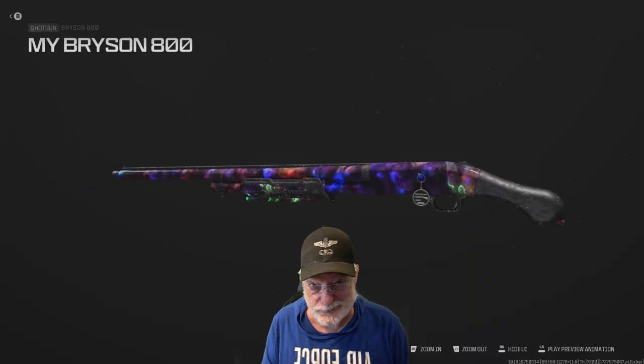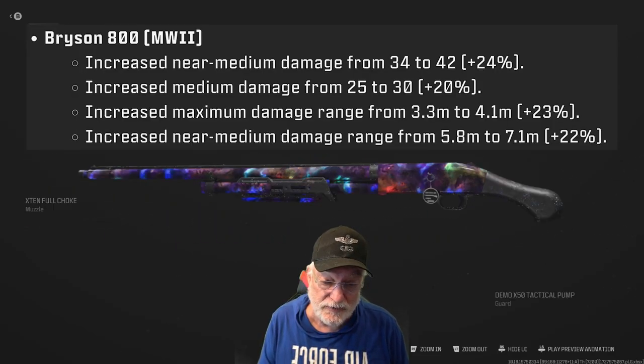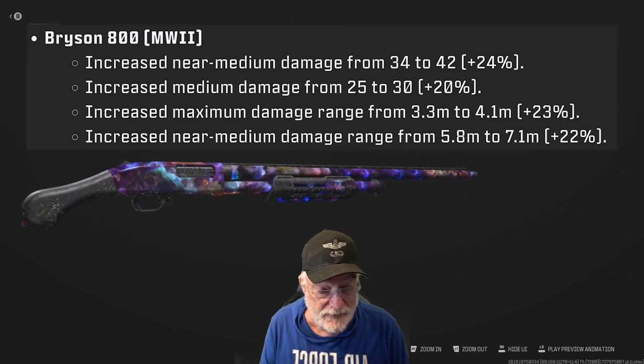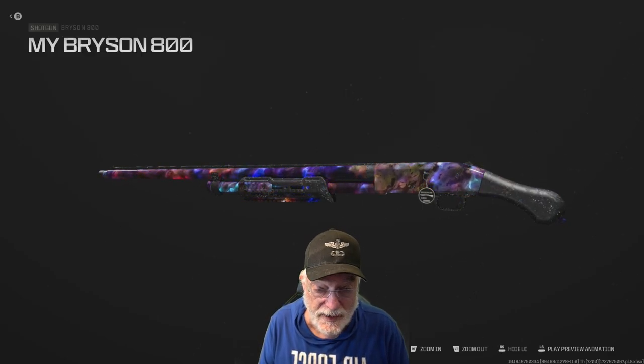Grandpa Newby reporting for duty with another installment of 'Try Something New' in the waning days of Modern Warfare 3. The Bryson 800 just got a massive buff on the 1st of October with the release of Season 6 — every damage range up 20 to 25%. It's a big one. So I decided, why not build one and see what happens.